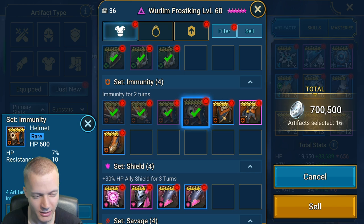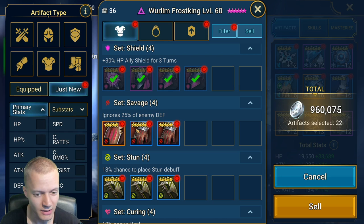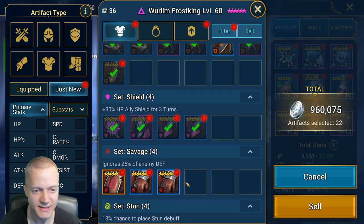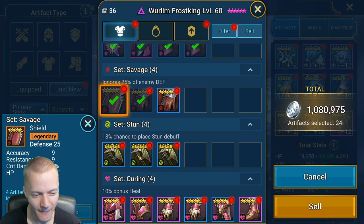What I'm currently going for is crit rate or speed from the substats on these items. I haven't really gotten much of anything here, nothing interesting. Crit damage — finally, I've been looking for those. Out of those 8,000 energy, I don't think I've gotten a single speed boot out of the immunity set, which is kind of ridiculous. No speed boots whatsoever — they don't exist.